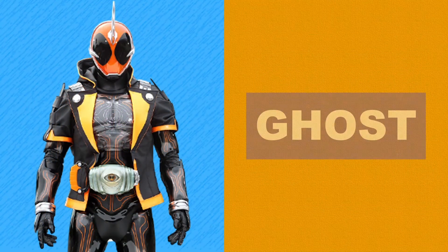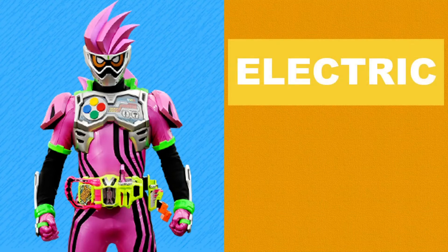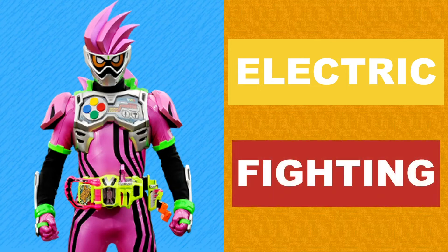Ghost's typing should be very obvious from his name alone — he is pure Ghost type, in fact the last pure-typed one for this video. Like with Fourze, Ex-Aid was a really weird one to come up with a typing for. The Psychic type couldn't save me because Ex-Aid is video game themed. Video games are digital, and the closest thing to a digital type is Electric. Fighting I felt fit Ex-Aid as well, so Ex-Aid is an Electric and Fighting type.